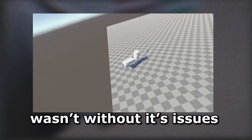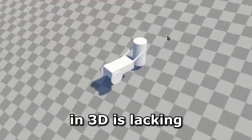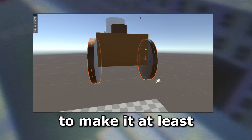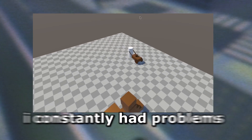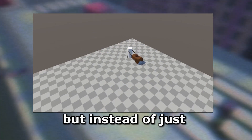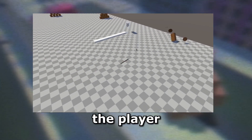Setting up the movement wasn't without some issues, especially since my experience in 3D is lacking to say the least. It took quite a bit of trial and error to make it at least playable. I constantly had problems with the player just falling over, but instead of just freezing the rotation, I decided to just kill the player.